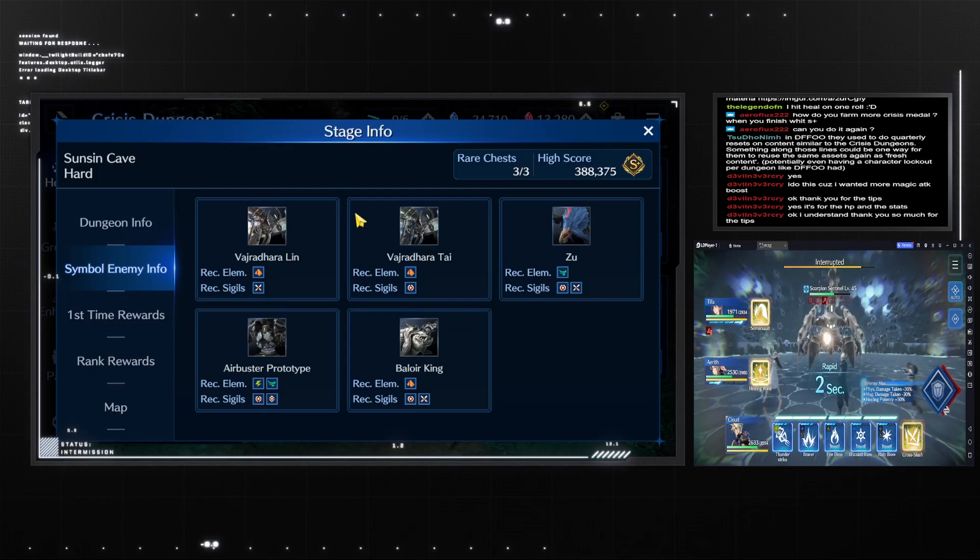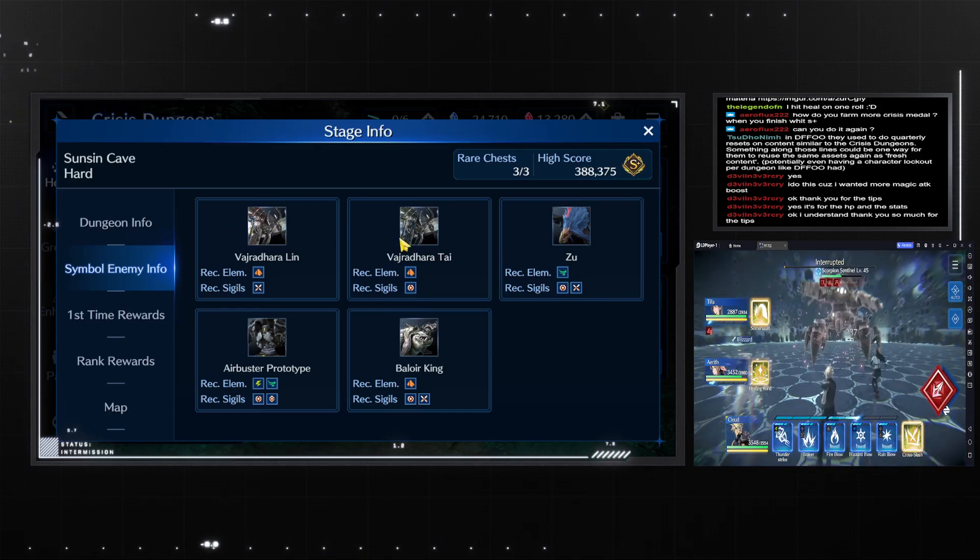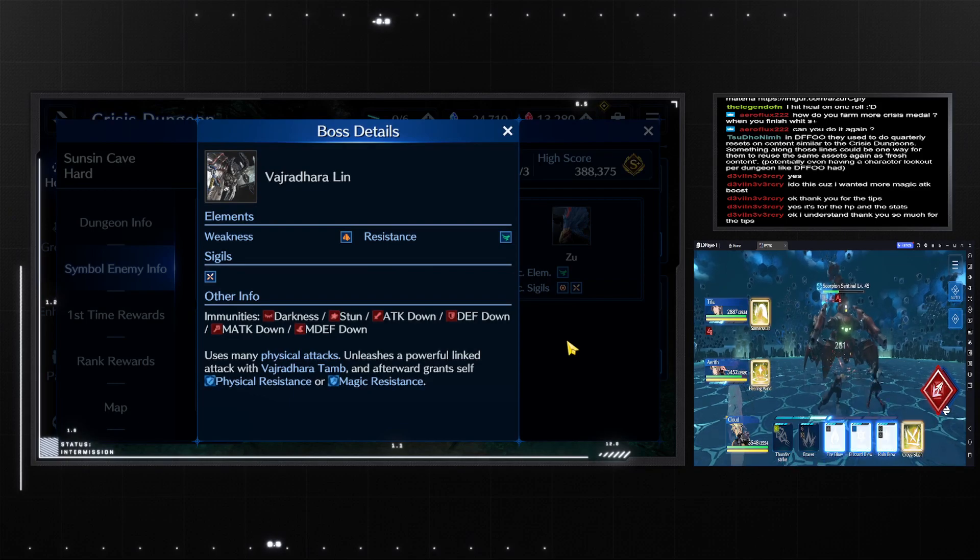When it comes to these bosses, they come as pairs. You want to kill the left-hand side pair first on each boss. Kill the left-hand side first — that's my recommended tip.